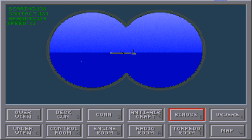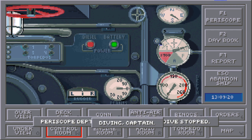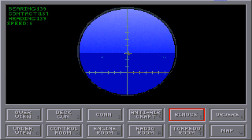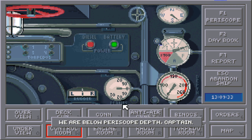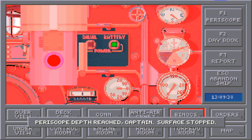It's turning in this direction, so I'm going to go ahead and go to periscope depth. Once we reach periscope depth I'll be able to pull up the periscope. Apparently I accidentally put us below periscope depth — let's fix that. There we go.